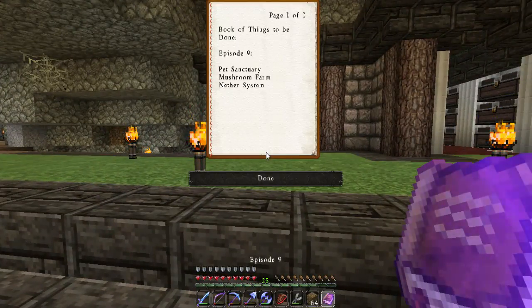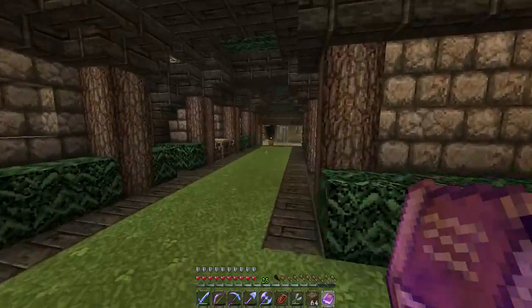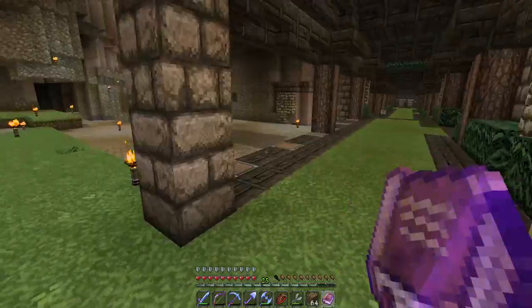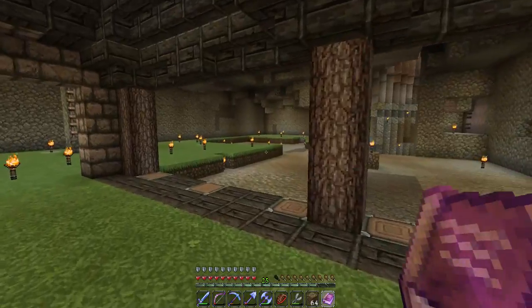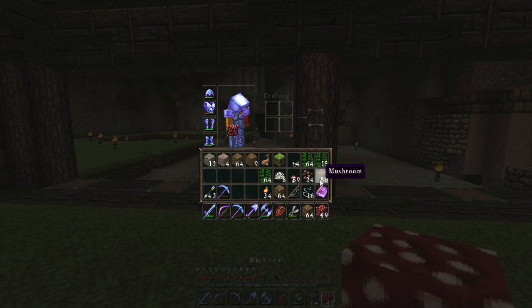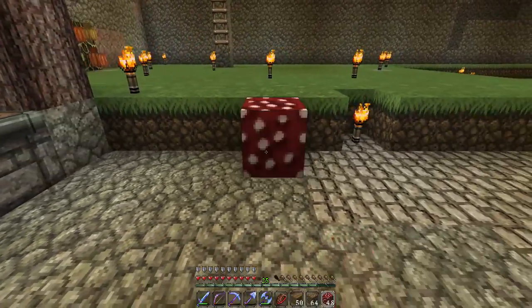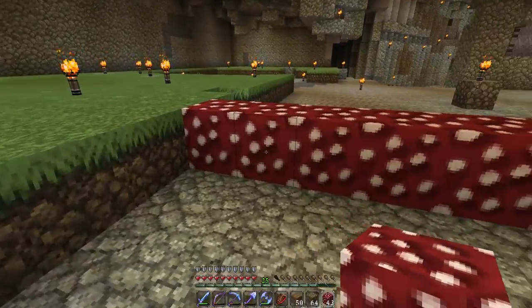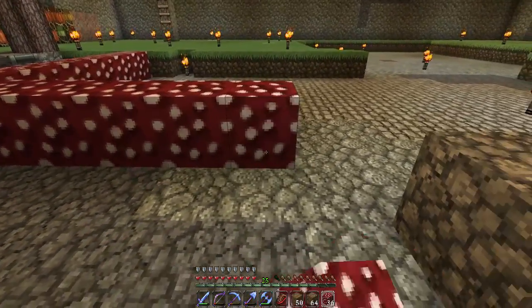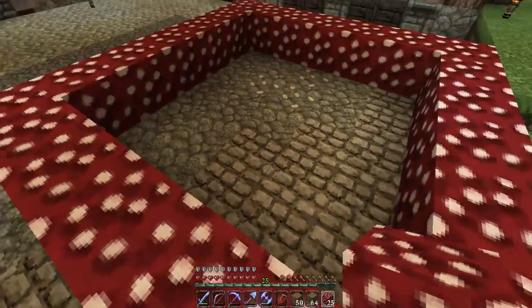Now the next thing we're going to do is work on our mushroom farm. I've decided to put it right over in this direction, right around the corner by my elevator out. All you need for a mushroom farm is 7 by 7 by 8 to make it completely able to grow mushrooms. And it has to be on either grass, podzol, or mycelium.